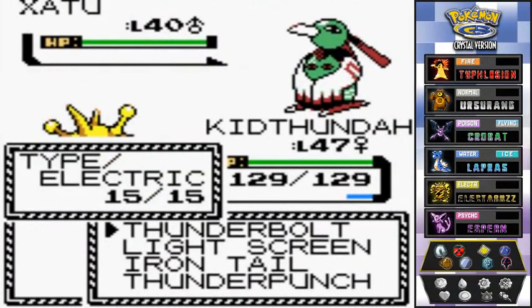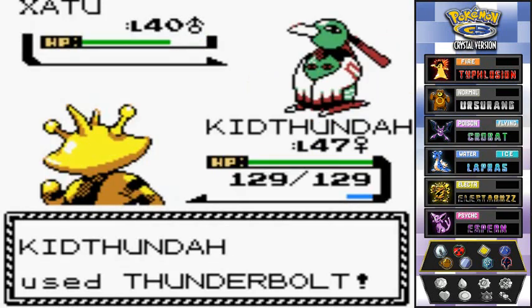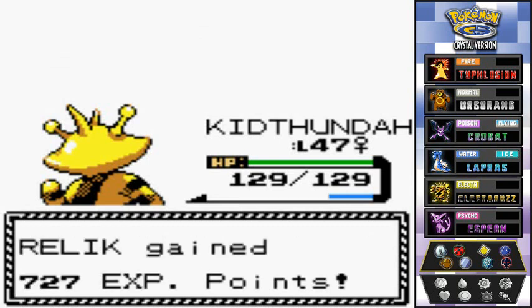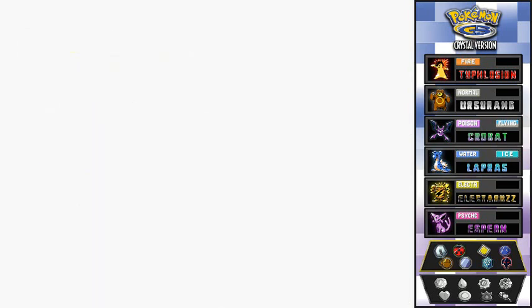I trained Kid Thunder to learn Thunderbolt so I have two powerful electric type moves. Look at that — easy, easy victory! Relic is also growing levels; he's still my strongest Pokemon.